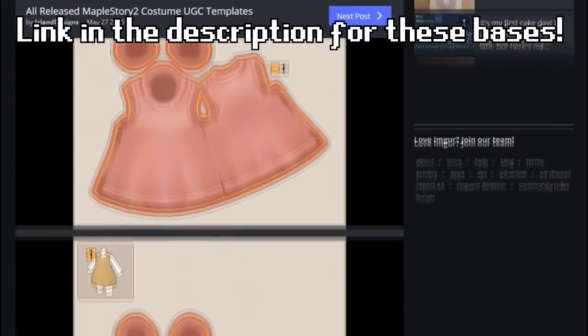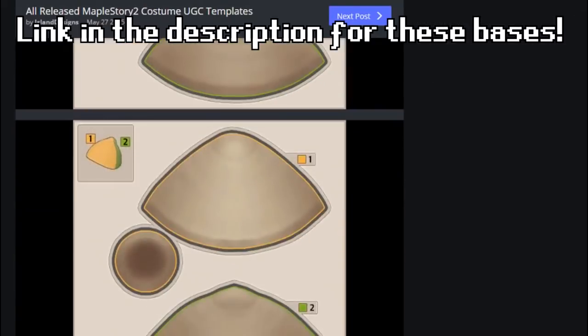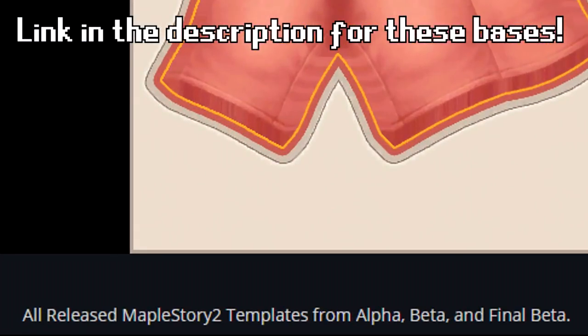And that, ladies and gentlemen, is all I have to say. I'm gonna post in the video description a link to a place where you can find all of the body bases and weapons and things that are editable in MapleStory 2. It even says at the bottom that these are all bases from alpha, beta, and the final beta, so hopefully these will be in the final game as well. With this in mind, perhaps you'll want to start making your own custom MapleStory 2 content early — something to consider.